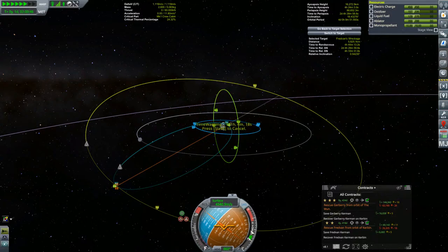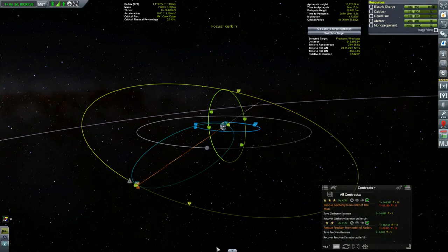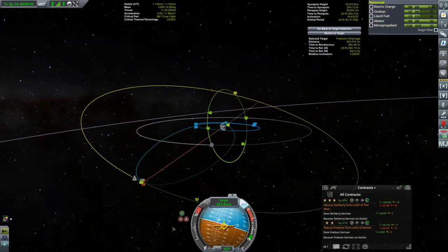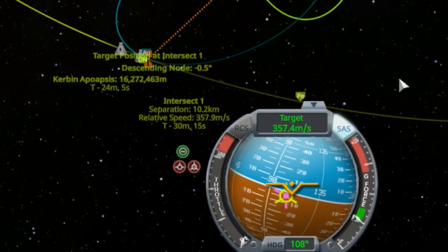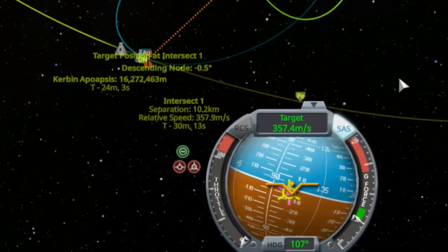After a couple of days' journey and the tiniest of correction burns, we are now just 30 minutes from our target. We're still over 600 kilometers away, but our closest approach distance is about 10 kilometers with an encounter speed of 358 meters per second.